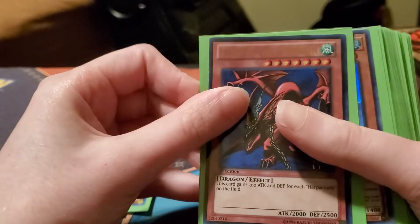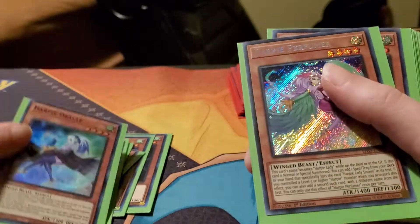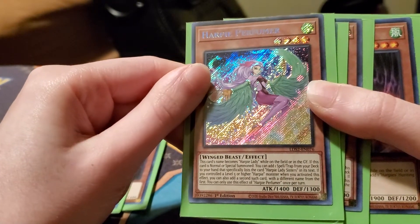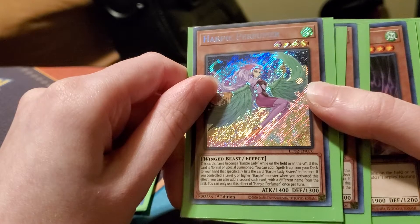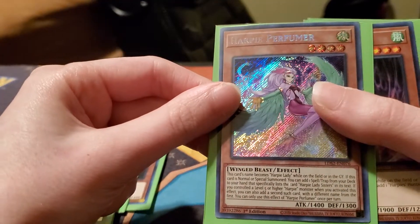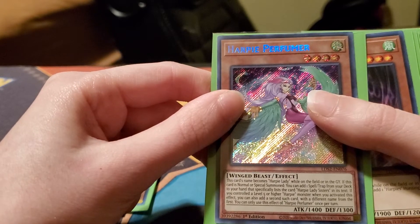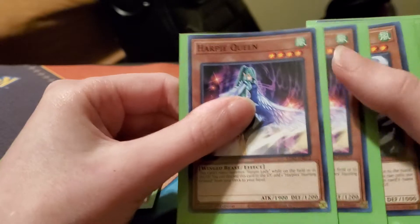One Harpy Lady Sisters, one Harpy's Pet Dragon for the boost and also to use with your Channeler. One Harpy Oracle. Triple Harpy Perfumer — this is one of the newer cards, she's pretty awesome. Her card name counts as Harpy Lady, and they all have the effect where they count as two Harpy Ladies on the field and in the graveyard. If this card is normal or special summoned, you can add one spell or trap from your deck to your hand that specifically lists Harpy Lady, Harpy, or Harpy Lady Sisters in the text. Also, if you control a level five or higher Harpy monster when you activate this effect, you can add a second and third such card with a different name.